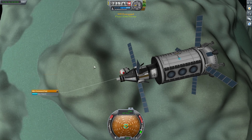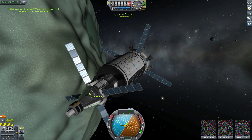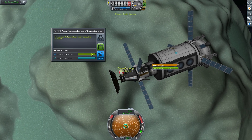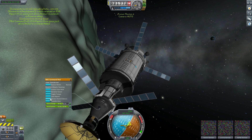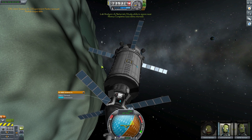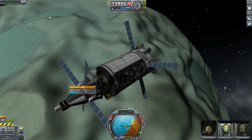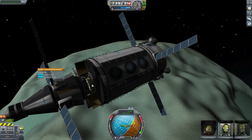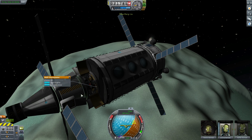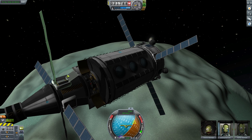We'll just do an EVA and pick up our EVA report, then re-board. We're going to transmit this straight back first, then grab a second one so that we can store that in our mobile processing lab. Right-click, Review Store Data, and we can grab 180 science by storing it in our lab and processing it that way. We'll grab the Material Bay — there's 560 science there to store. We can grab the rest of our experiments here as well, seeing as this is the first time we've been in orbit around Minmus — these are all fresh experiments. We'll grab the pressure data and transmit that, grab the temperature and transmit that, GU units and transmit that as well.